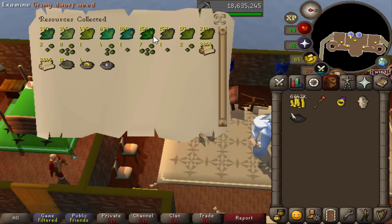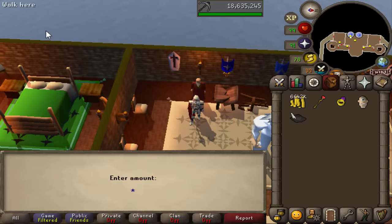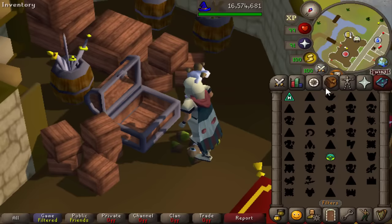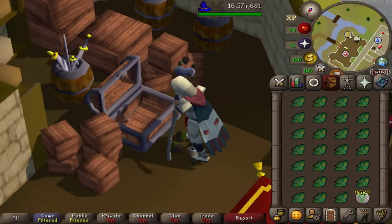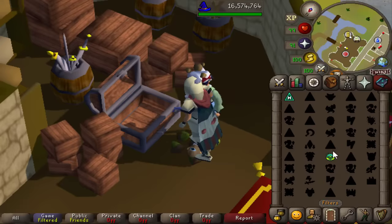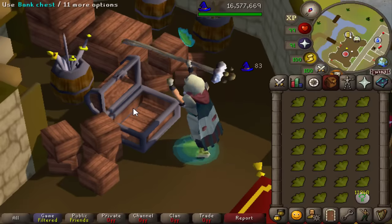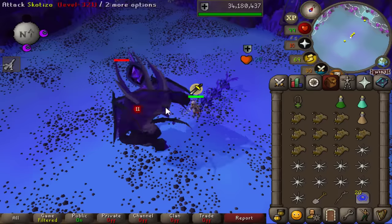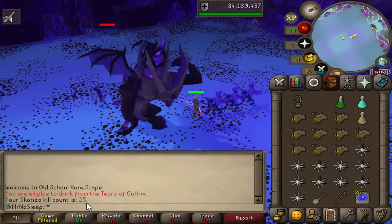The logs will benefit me for construction, nests are minimal but useful, adding another 400k. I make sure to check the kingdom at least once a month. I decided to save time by using the Arceuus spellbook spell 'Degrime' instead of spam-clicking herbs - you get herblore and magic XP and it cleans all your herbs automatically. I love learning new shortcuts. That's 6.7 million from the Kingdom of Miscellania.